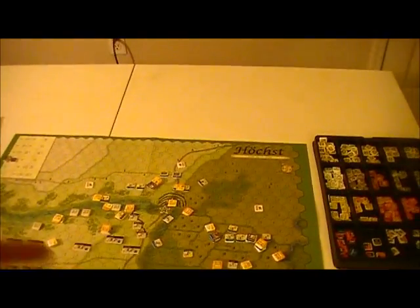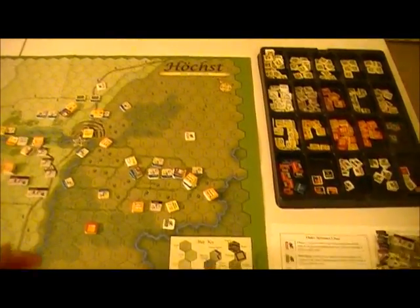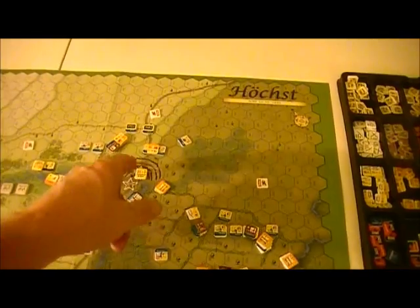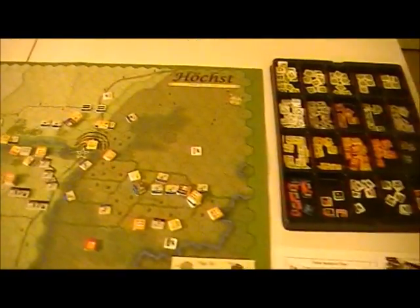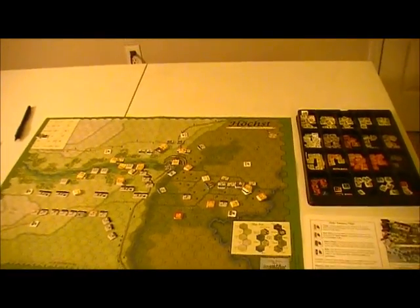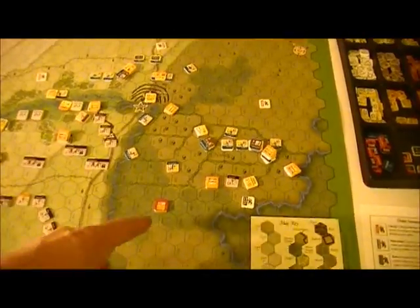One of the great things about this system is where you're charging and you just can't halt the charge. That happened over here where the cav kept moving forward and ended up hitting some units. But then over here all three heavies hit one at a time, and there's just not a lot of room. The die rolls came out very badly — one of the units was destroyed, and the other two were both repulsed. Now Anholtz's command pretty much needs to reform in order to make another assault, with some units out of command from chasing the enemy.